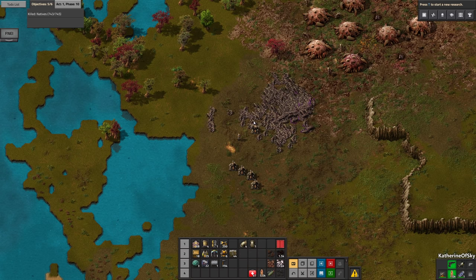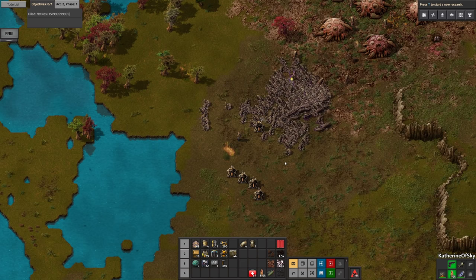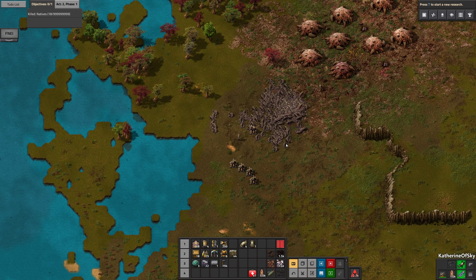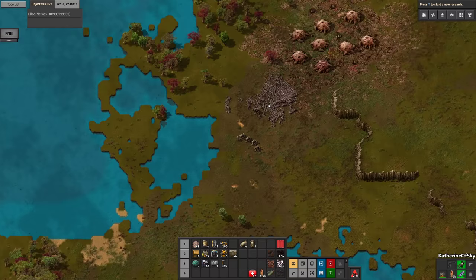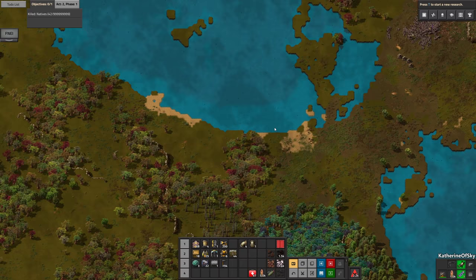Objectives updated. Next phase available. Kill many, many, many natives. Oh my gosh. So basically we don't get anything else — just the basic stuff here. I've really, really enjoyed playing this. I think I'll just leave these turrets here until they run out of ammo and the biters can come and get the base. I kind of doubt that this will be compatible with Die World, but maybe we can save the map and use it for when that comes out.